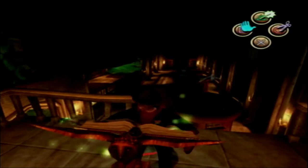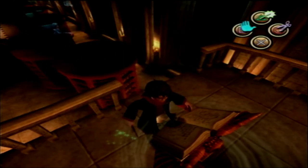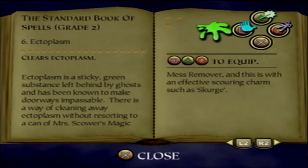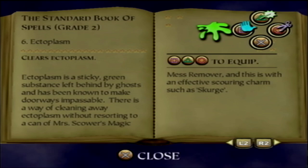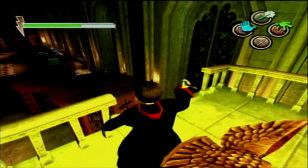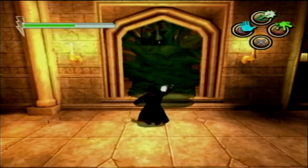We got a new spell - Spongify, or whatever is going to clean up the goop. Scourge - clears ectoplasm. Ectoplasm is a sticky green substance left behind by ghosts and has been known to make doorways impassable. There's a way of cleaning up ectoplasm without resorting to a can of Mrs. Scour's Magic Mess Remover, and this is the effective scouring charm known as Scourge. So why is it not called Scourge? Morons. Alright, now we have Scourge the spell.